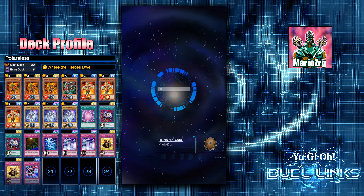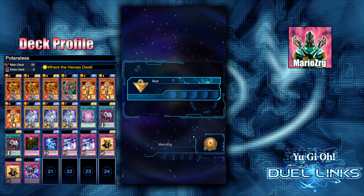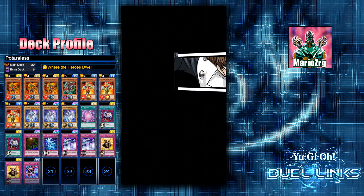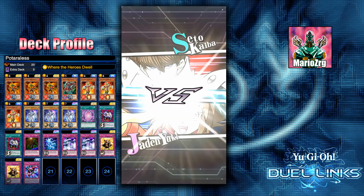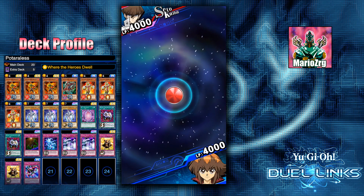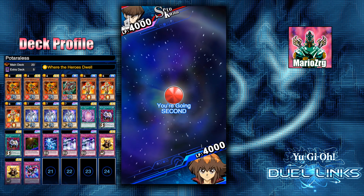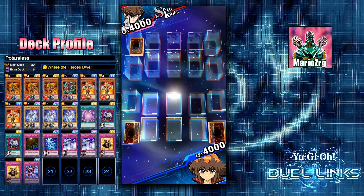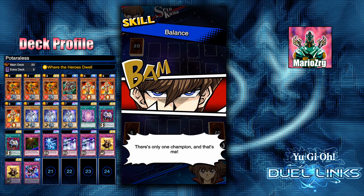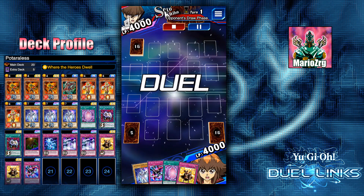Let me go ahead and show you this next replay. I'll definitely revisit Elemental Heroes with fusions and all that, but I was playing around with Blazeman — I did pick up three of the structure packs and this deck came up. It was really fun. The ladder just reset so I was able to use it successfully.